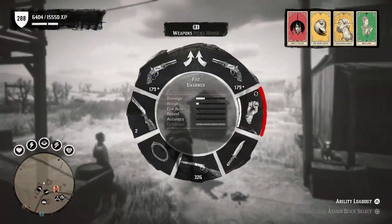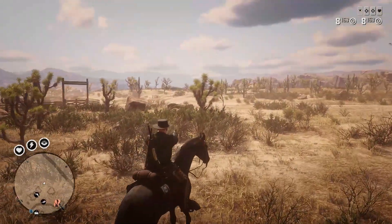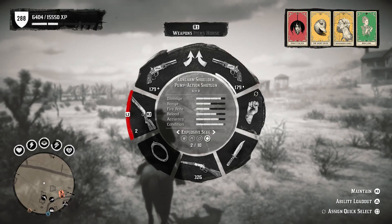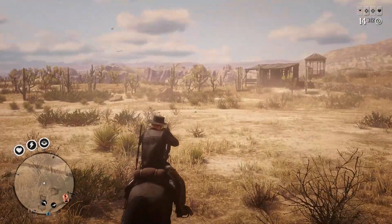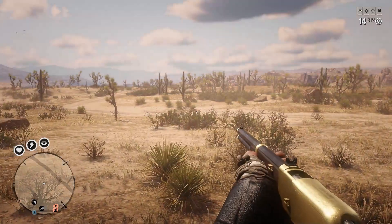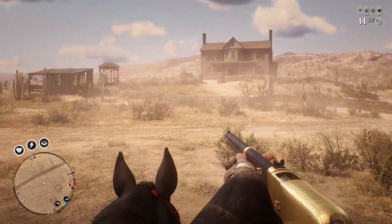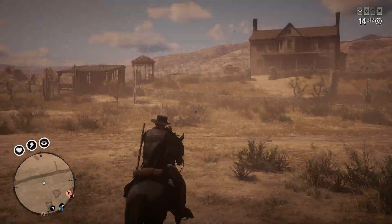Let's see if that sight does anything. I'll take out something without a sight — maybe a handgun or my repeater. It doesn't appear to do anything, so I guess it's just for appearances.